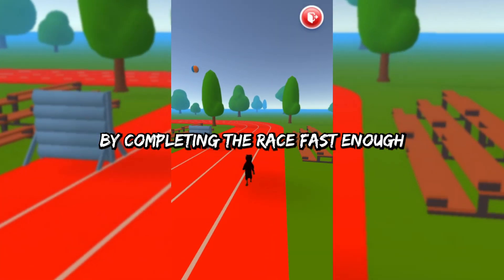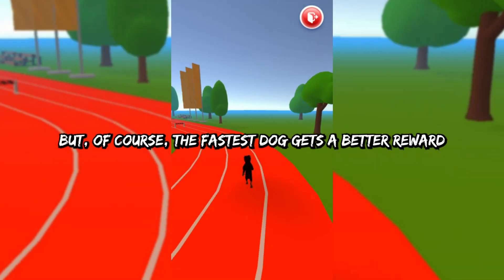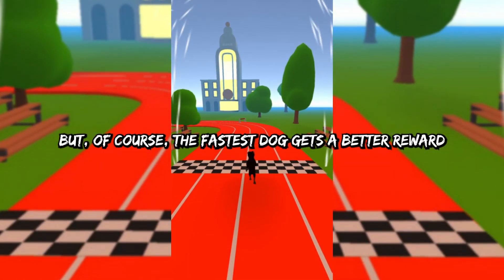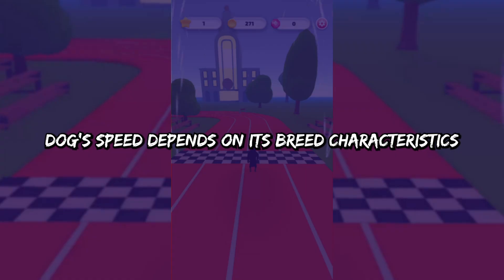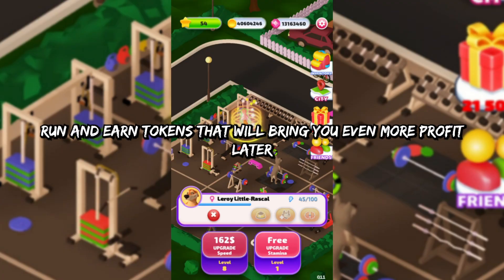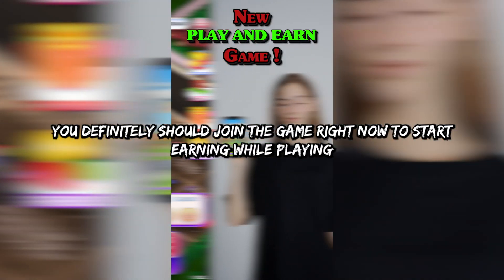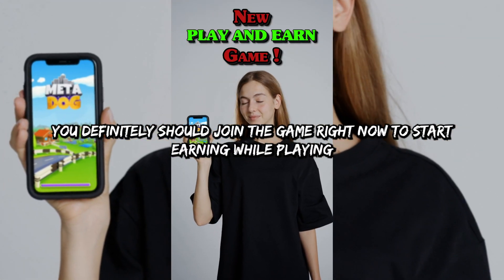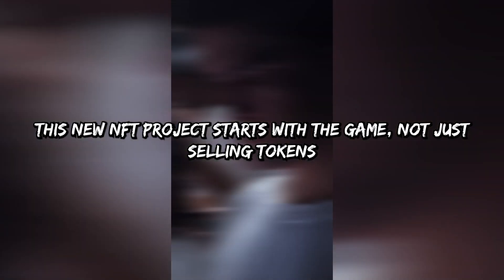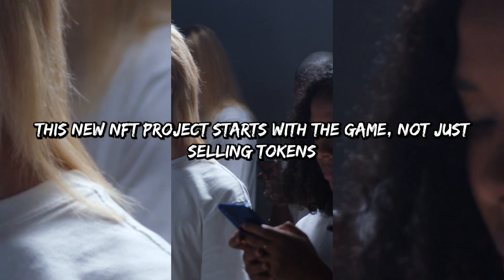The races are training tracks for your dogs, where they need to overcome obstacles faster than others. By completing the race fast enough, you can achieve different prize tiers — but of course the fastest dog gets the best reward. A dog's speed depends on its breed characteristics. Run and earn tokens that will bring you even more profit later. You should definitely join the game right now to start earning while playing — this new NFT project starts with the game, not just selling tokens.